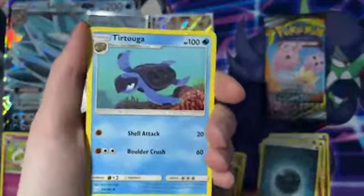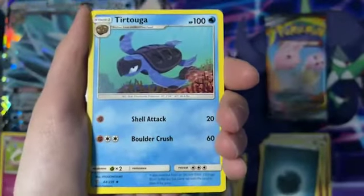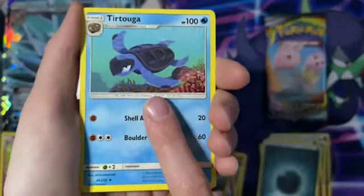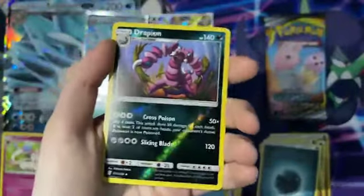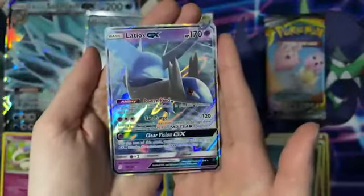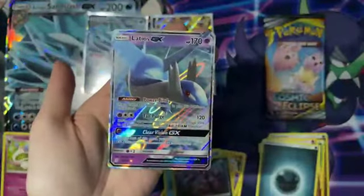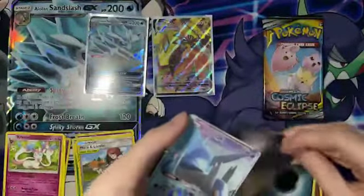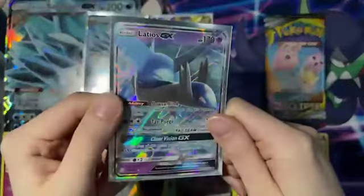Our next card is going to a Turtonator. Why didn't I know that this Turtle card existed? Why did I not know there was this Turtle Pokemon? Pokemon Company, hello? Crazy. A Reverse Holo Drapion — look at that. Our rare for this Unified Minds pack is going to... Whoa! Latios GX! That's so pretty. I'm so glad the cut looks okay, because the last GX we got was a Lapras, and if you saw that video, you know how that one turned out — not too great. But we've got ourselves a Latios GX.